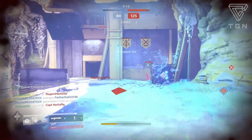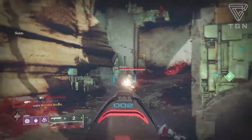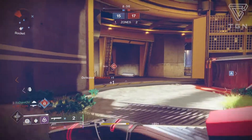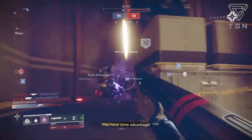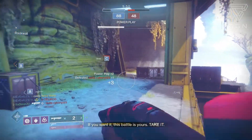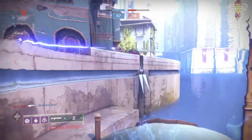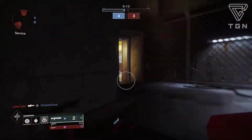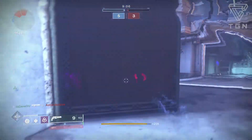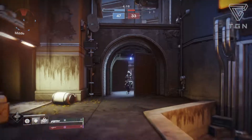Now for the Crucible and the PVP side of Gambit — this is where the weapon shines a bit more. Slower RPM buckshot shotguns like Dust Rock Blues and Retold Tale take the cake, but The Chaperone, which is the exotic kinetic slug shotgun, is one of the top five most used weapons in the Crucible, so slug shotguns aren't necessarily bad. You can hit targets from farther away than buckshot shotguns, but you have to hit your headshots — there is a skill gap. I used the Icarus mod to float over doorways and tap enemies in the head as they run through, plus being above enemies gives you a bigger crit box.